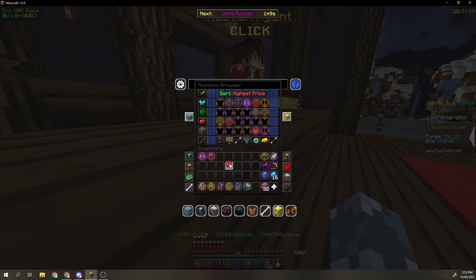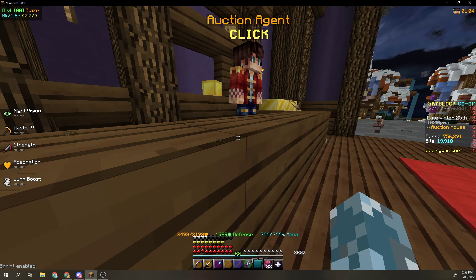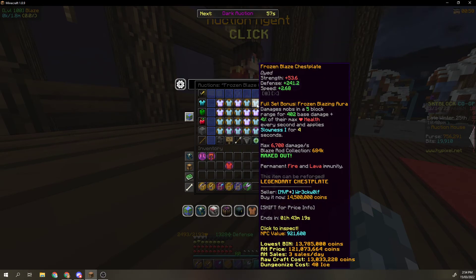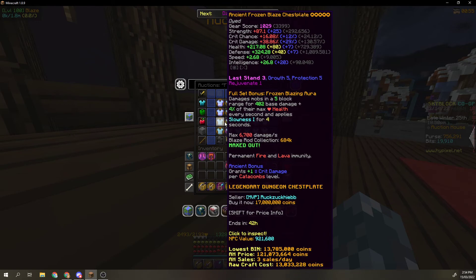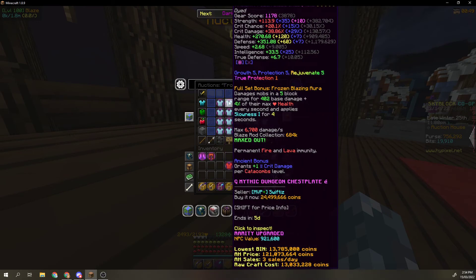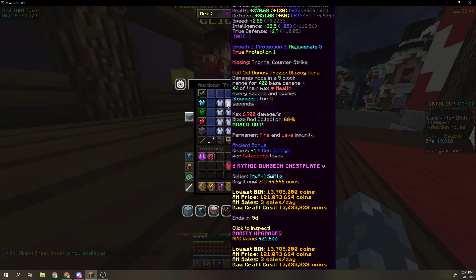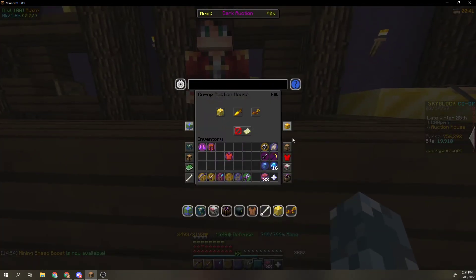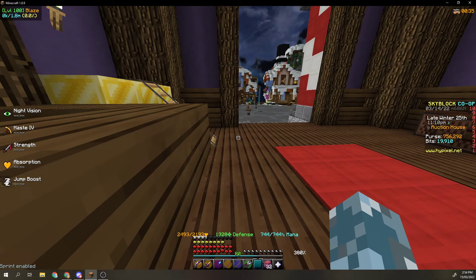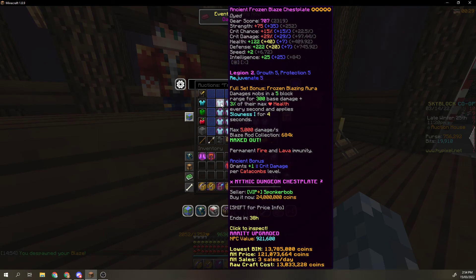Using this Necron chestplate, we'll put it here, and we just get a Frozen Blaze chestplate. I'm not going to be using any of the helmets because they suck, like really bad. So, this is with the Blaze pet equipped — let's just unequip that real quick. That is fuming — that is not fuming — all right.